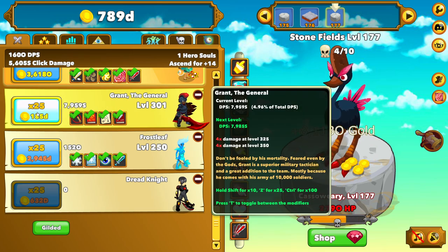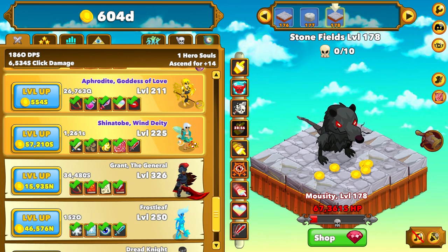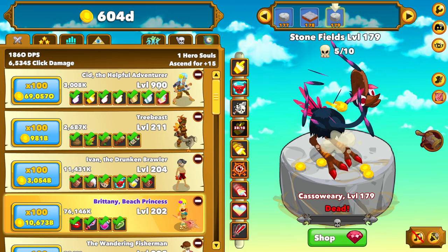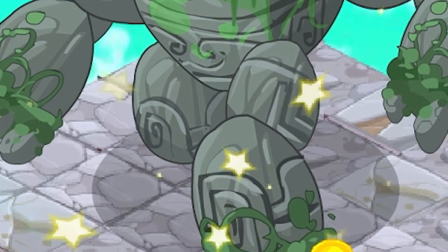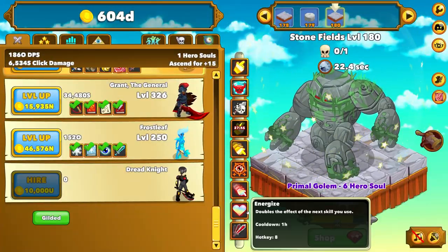But that actually put his damage way up, so he's actually making 18% of my DPS suddenly — that's a huge increase. For comparison, the next strongest hero is 0.00% of my total DPS. What happens if we put a hero to level 1000? These are the questions no one's asking. And nothing happens when they get to level 1000.